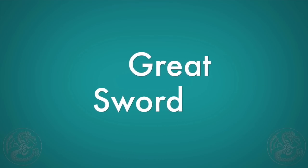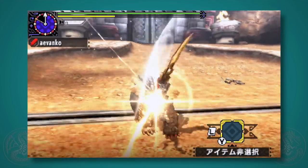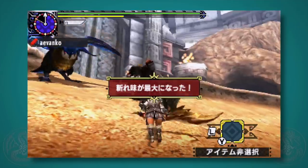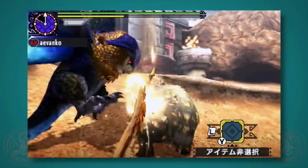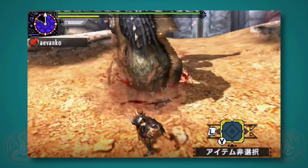First up, the greatsword. The greatsword loses its ability to do charge on the ground, but what you get is this cool jumping aerial draw attack and you get an aerial charge. The aerial charge goes all the way up to three different levels and is about as powerful as a ground level two, but it is really fun to jump up and slash monsters down into their face.